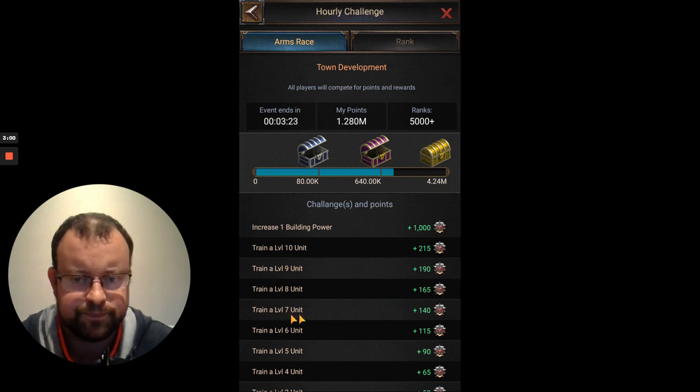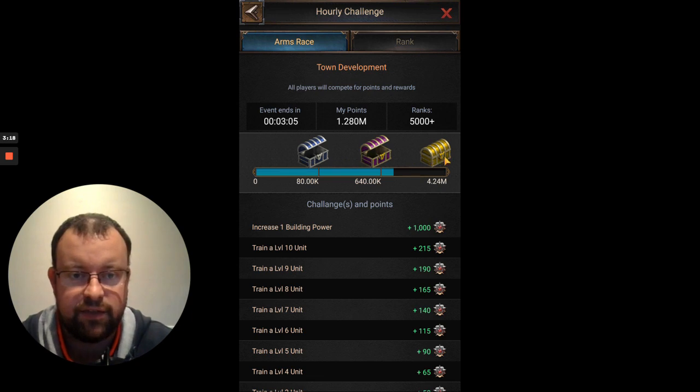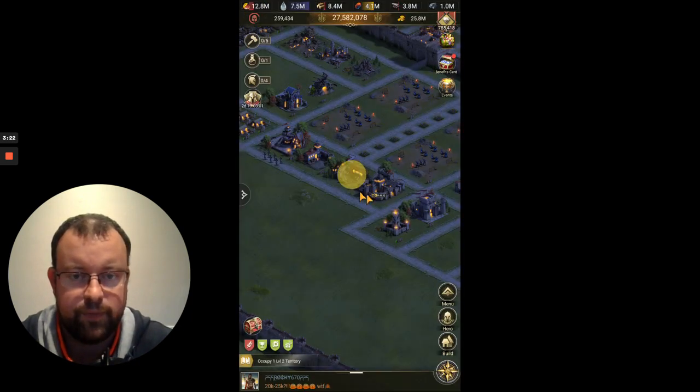If you're training lower tier units, that's going to get you a lot less. T7 units are 140 points each — so maybe 30% less — meaning you'd probably get around 750,000 points per batch. You would potentially need to do 6 batches of training to get the third rewards chest. I only need to do about 4 batches.